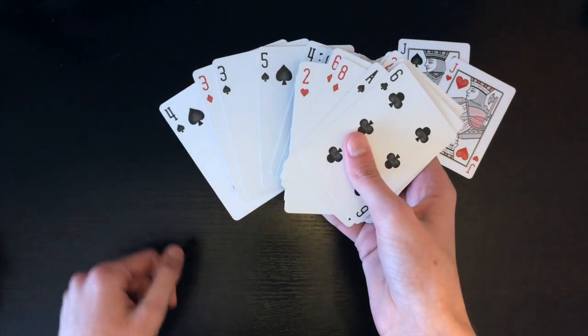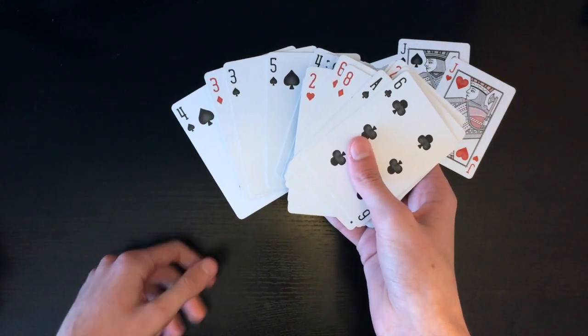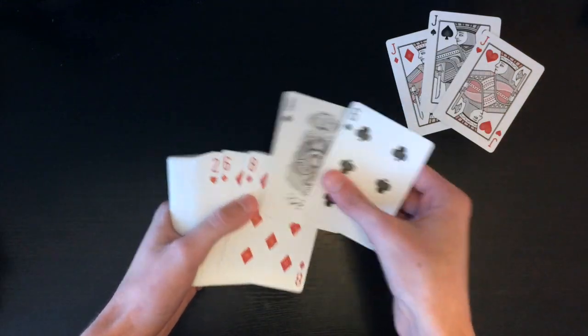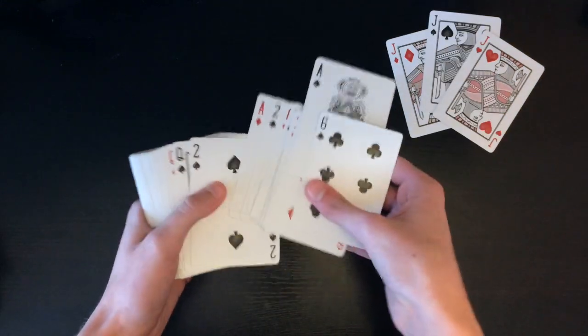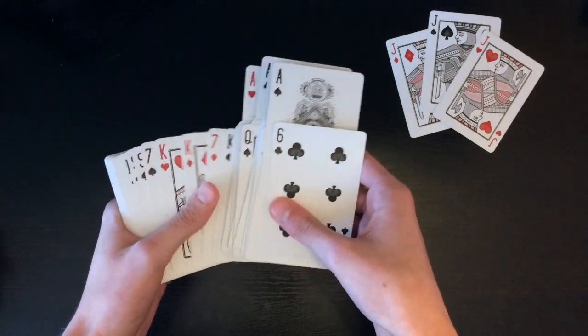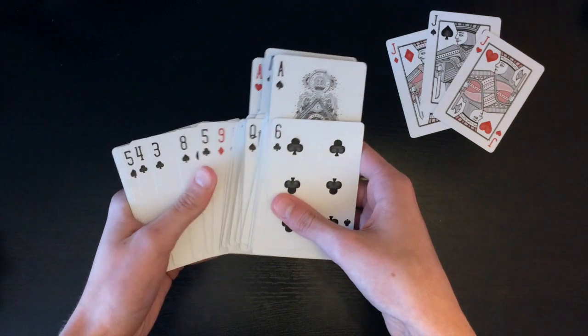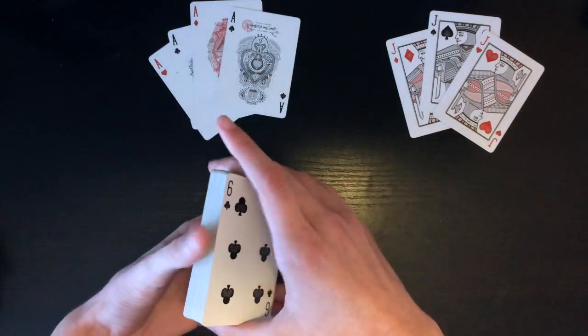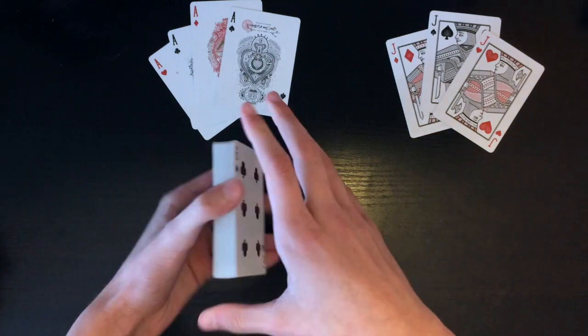Because these four cards you want them to be random cards. Once you have four random cards on top of the deck you're gonna go ahead and get out four aces. You're gonna explain the story of the jacks — I used a story where they were arrested for robbing a bank and the four aces are going to escape them out of jail. So you set the aces down just like that.